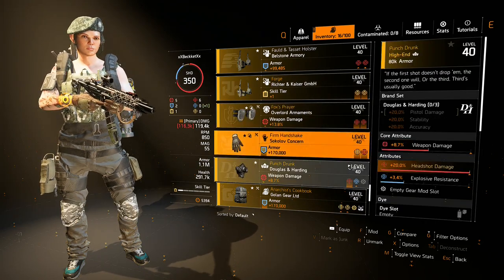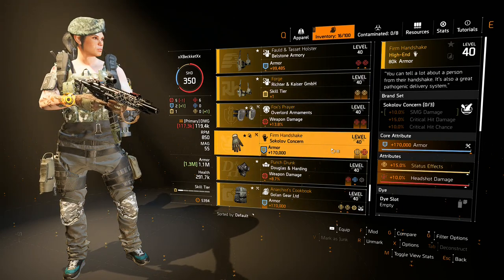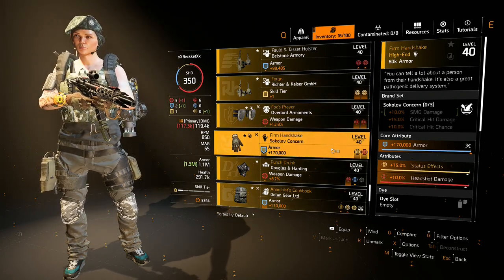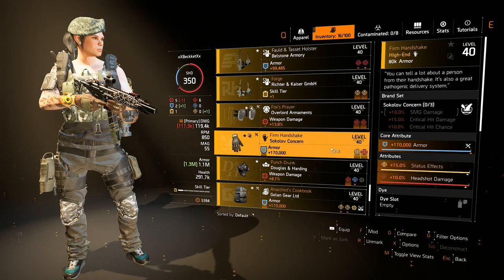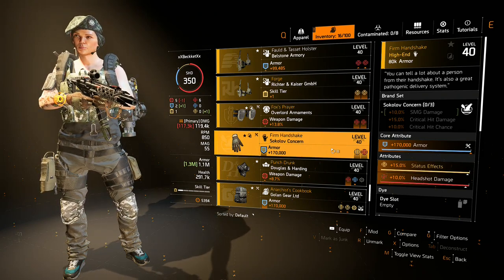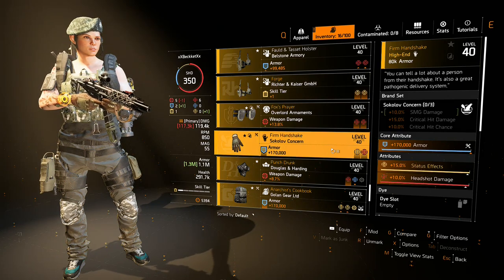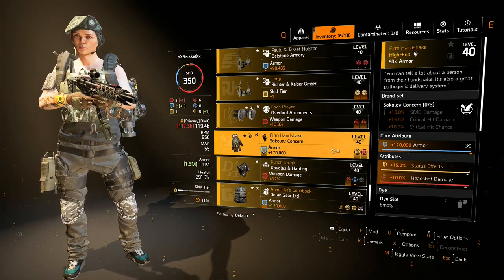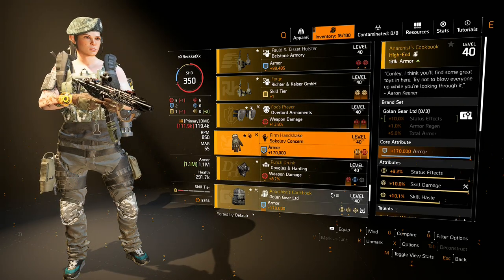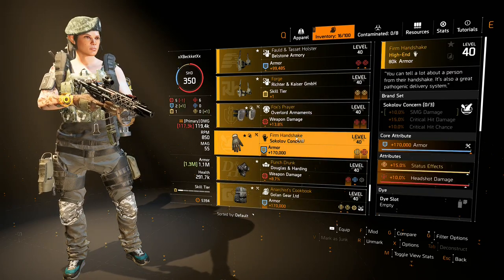Next we have Firm Handshake gloves - these are amazing. I was actually using them for my Eclipse Protocol build before TU11. These gloves come with 15% status effects. Don't worry about the red roll in there - that status effects bonus is amazing, and the SMG damage doesn't even matter. These actually do more damage than another named item on this list and have more status effects, which I don't fully understand, but I'm not going to argue with it.